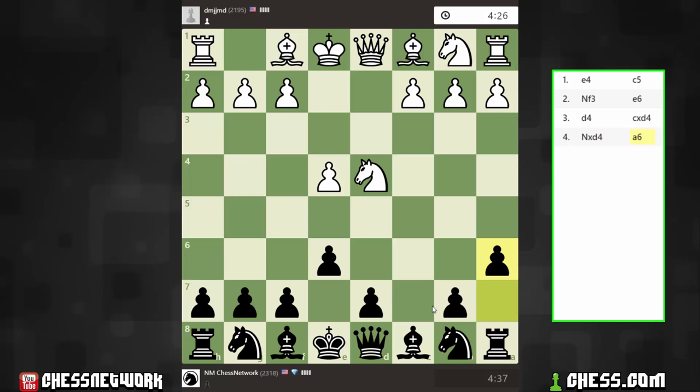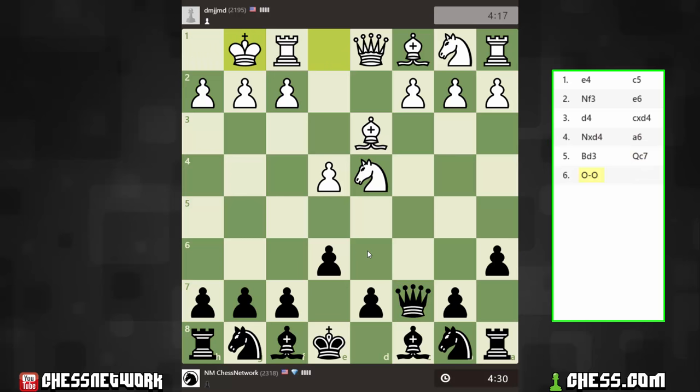I'm just preserving the C7 square for my queen. It's very beginner-ish looking at first glance to make just pawn moves and a queen move so early, but I don't think there's any issue with deploying the queen straight away. I've made these prep moves already — E6 and A6 to stop any knight jumps.